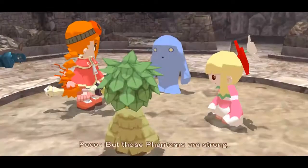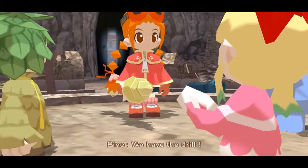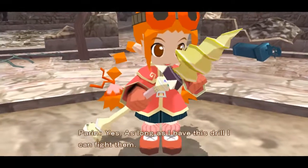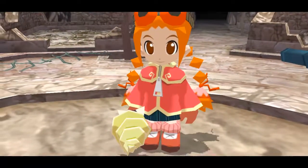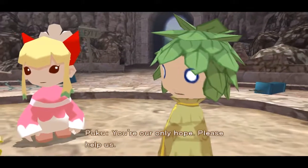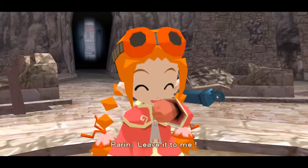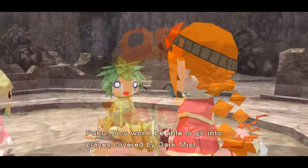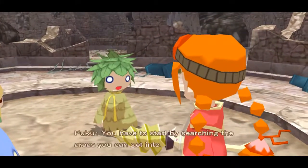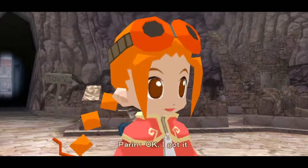But those phantoms are strong. We have the drill! As long as I have this drill, I can fight them. You're the only one who can — you're our only hope. Please help us. Leave it to me. You won't be able to go into places covered by dark mist. You have to start by searching the areas you can get into. Okay, I got it.